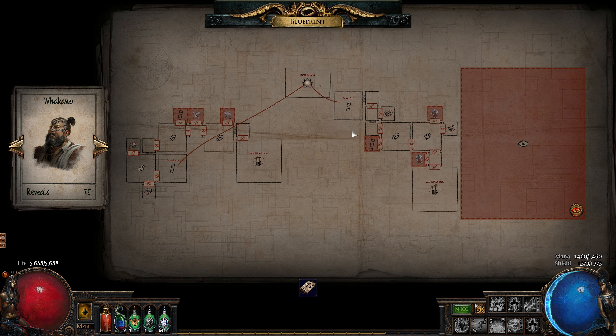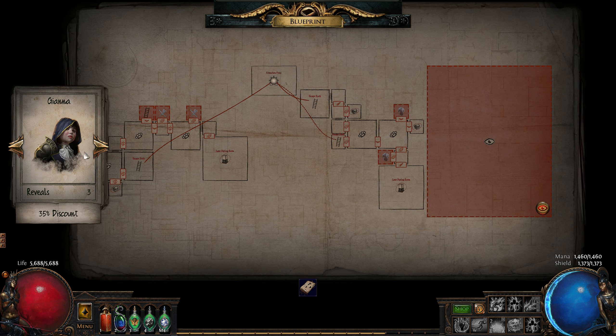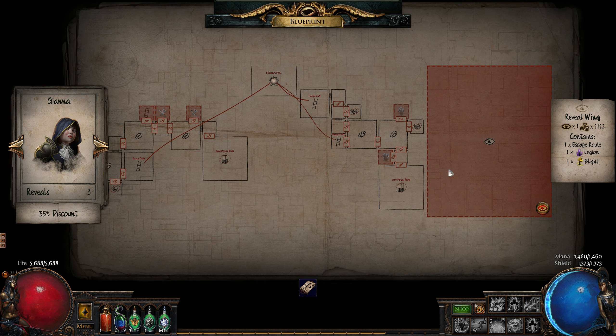Apart from entire wings, you can also reveal individual reward rooms as well as escape routes inside them. This can make the overall Grand Heist much more profitable and increase your chance to escape with all the contraband loot. It is of course not mandatory to unveil all the reward rooms or even all the wings. It's also worth noting that crew members Gianna and Niles will provide reveals at a lower price, the value of the discount being based off their rogue perk.